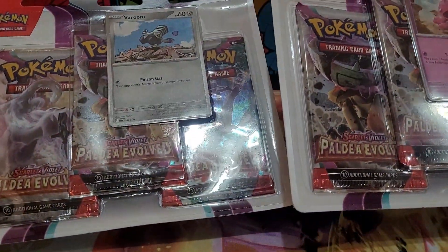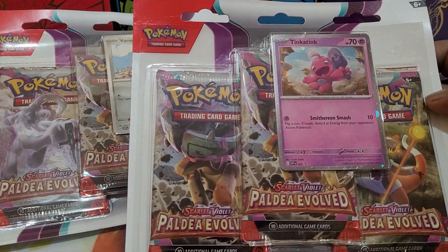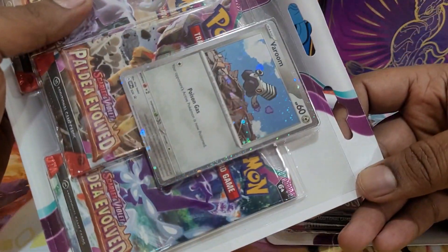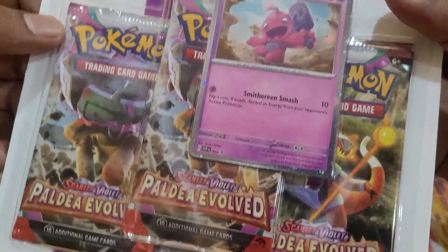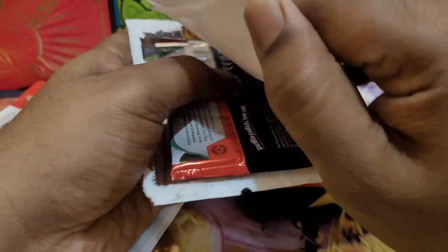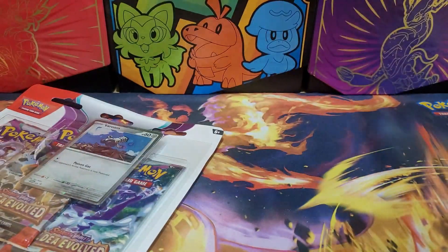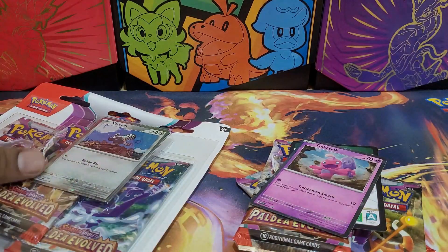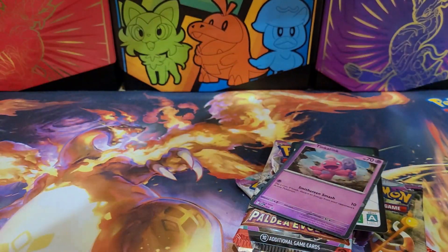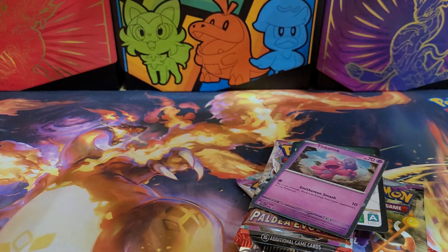There are 26 black star promos — I think it's 25 — so let me go in order. We're going to go with the Tinker Tink first. All the packs are coming out, there's one set there and all these packs coming out.